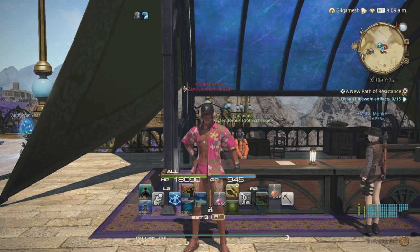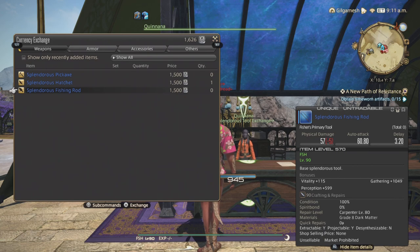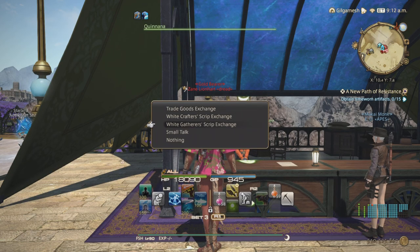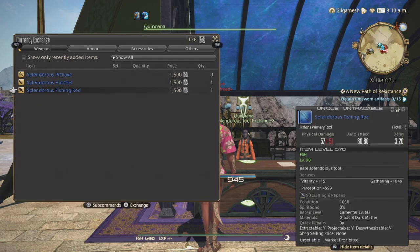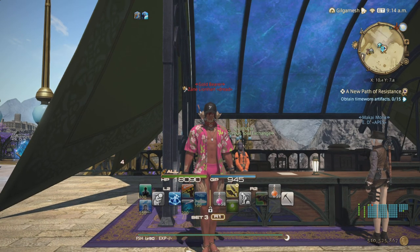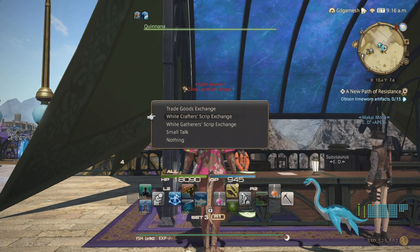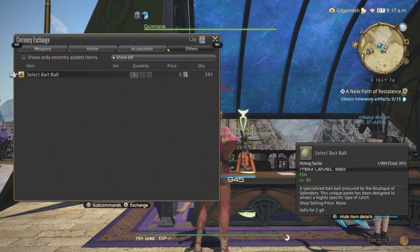So that's how you set up the alarms. Get your 1,500 scripts and get your tool. Under Others, you get Select Bait Balls for 5 white scripts apiece. If you need help with spearfishing for white scripts, I do have a video for that. Make sure you have enough Select Bait Balls, because you're going to need them for all 4 fish for the first and second steps.